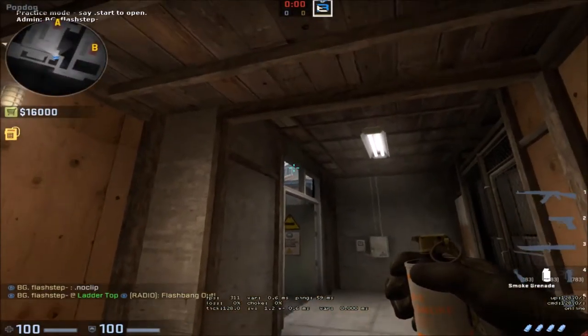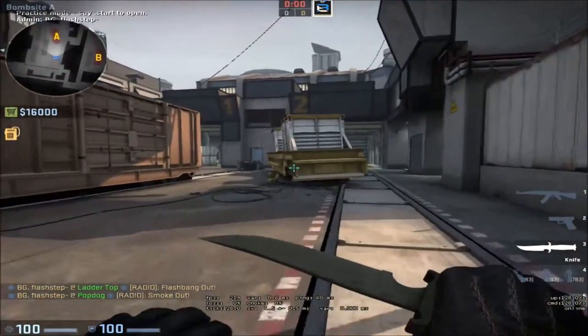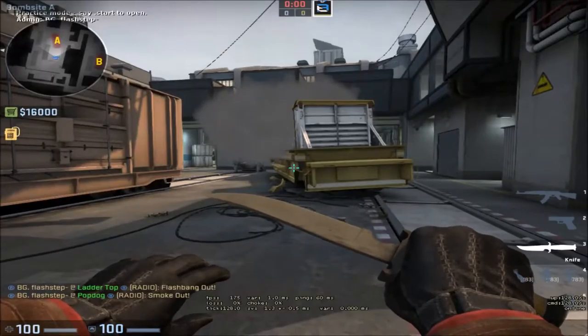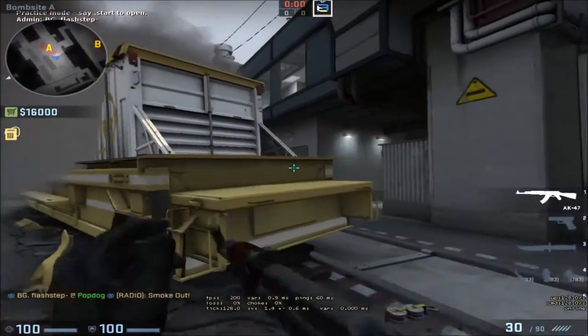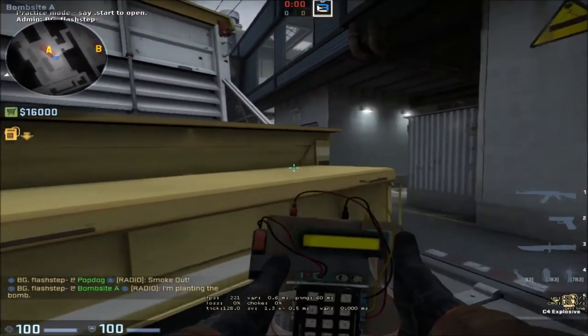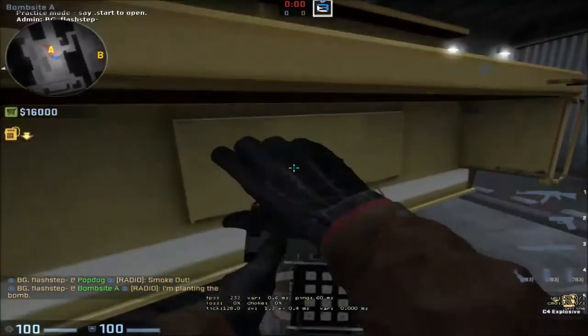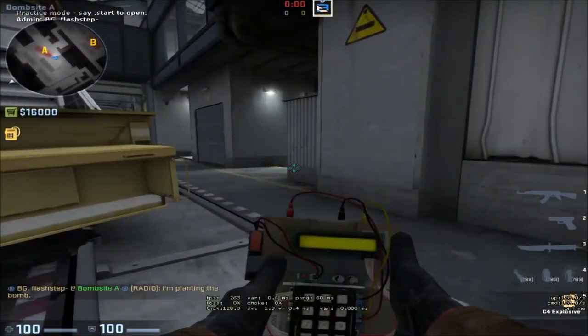They're going down with the bomb, trying to get a plant. If they have enough time and utility, here's a smoke that gives you some coverage so you can plant. You just have to run a tiny bit longer and it lands right here, so you can run in and put a plant down. Most of the time if you pull the Z rotate with three inside, you can just run up here and plant.